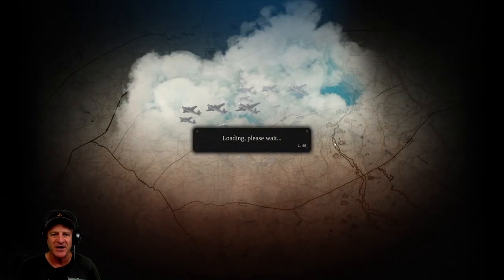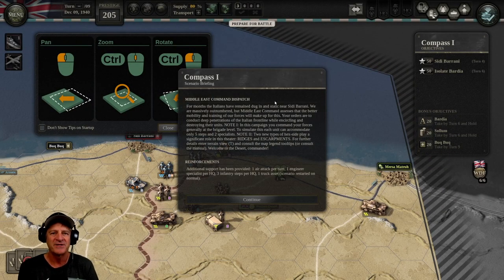You can replay any scenario in the campaign. I think I lost three points off my victory score — it was 134 and now it's 131 — by doing that. But you can replay any scenario, so if you lose or get mauled or aren't happy with your results, you can play it again. Let's jump in and start this scenario. Here's our briefing: Middle East Command Dispatch — for months the Italians have remained dug in near Sidi Barani. We are massively outnumbered, but Middle East Command assesses that our better mobility and training will compensate. Our orders are to conduct deep penetrations of the Italian front line while encircling and destroying their units.